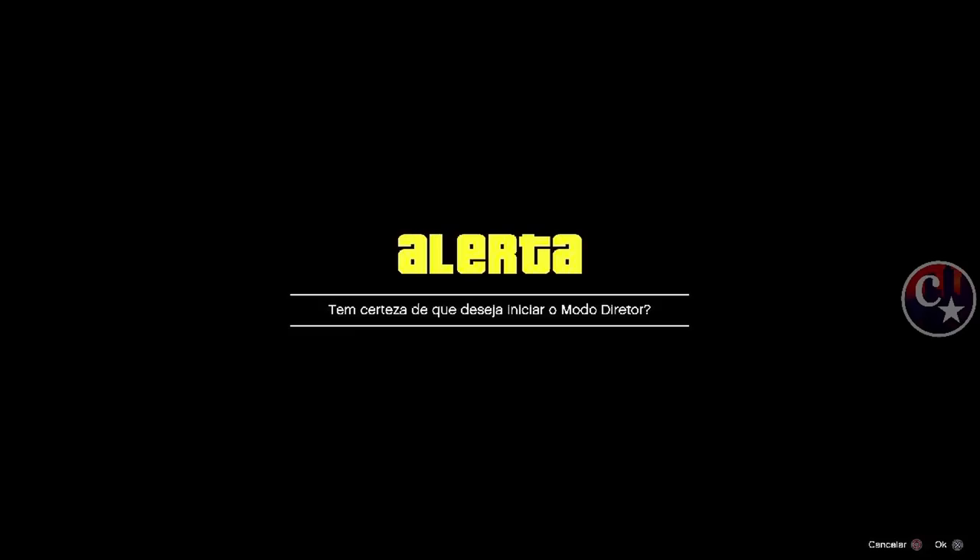Se deu certo, tem que dar essa mensagem — que a ave se lascou. Se não der certo, você vai voltar pro trailer e repete essa parte. Vamos tomar uma tela preta infinita. Espera a bolinha branca começar a carregar umas três vezes — vocês vão apertar o touch, colocar a setinha pra cima e confirmar no X ou no A. A gente confirma pra tá retornando ao modo diretor, ou seja, ao trailer.